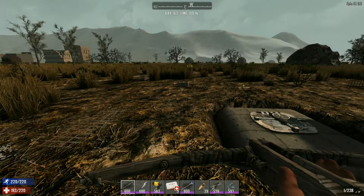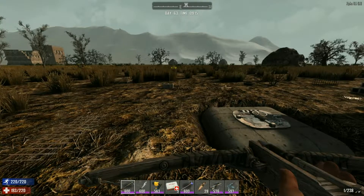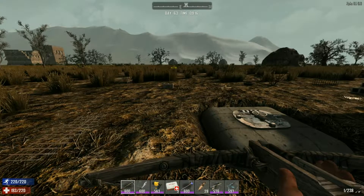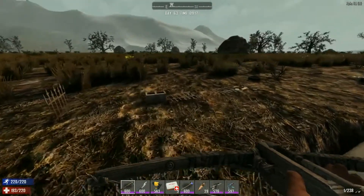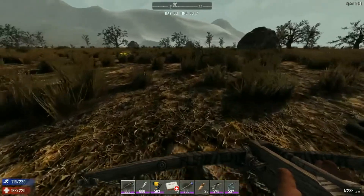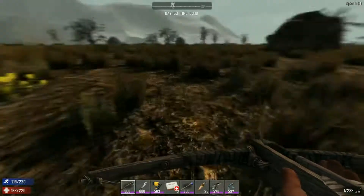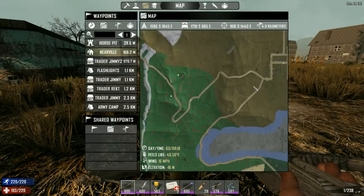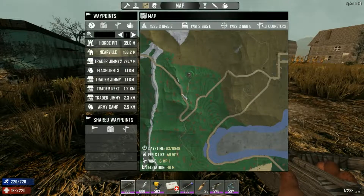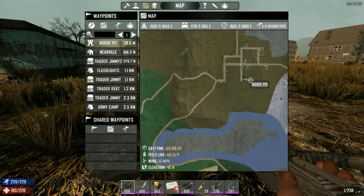Hey everyone, I'm H64 Jimbo and this is Seven Days to Die Alpha 16. As you can see it's day 63 in the morning — this is horde day. For those that don't know, it's the eve of the blood moon horde. I'm over here in this town that I dubbed Near Ville because it's the closest town to my base. Here's my base, trader, and Near Ville, and here's the aptly named horde pit.